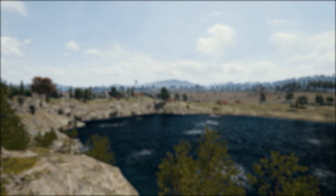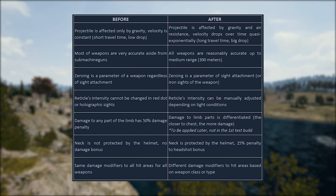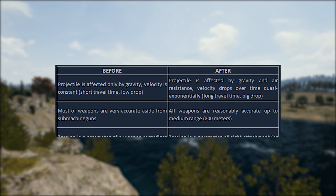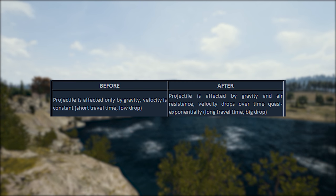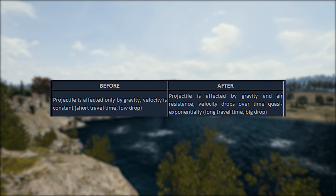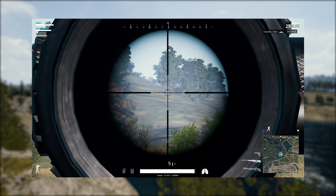The official pub blog post introduced ballistics overhaul as seven topics and I'm going to walk you through them. First point in the blog post: the projectile is now affected by air resistance, and the velocity drops more in the test server, as you can see from this gameplay recorded in the current test server.